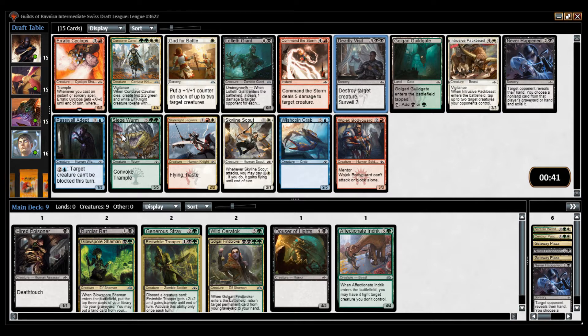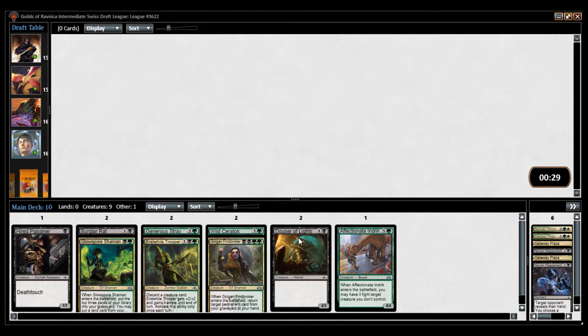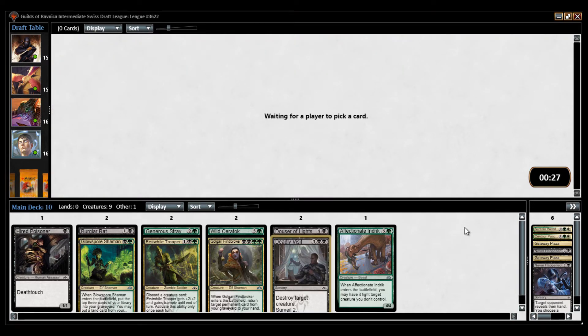Siege Wurm is also nice, but it's more a Selesnya card — I probably will play it in Golgari. Loxodon Giant is a little too expensive a payoff, though I could see myself playing it. But this is a pretty easy Deadly Visit in my mind. Surveil works nicely with Scavenge, which at some point I hope we can get a card like that.